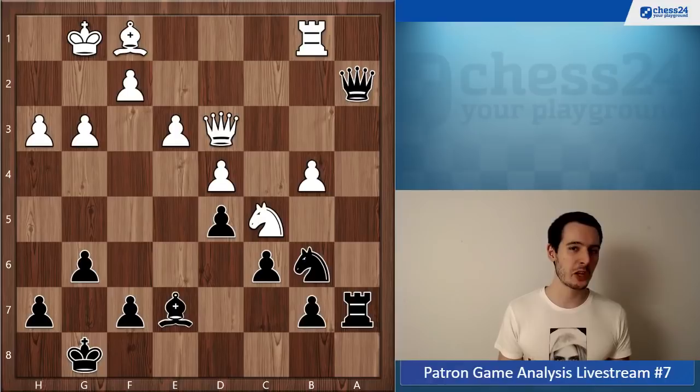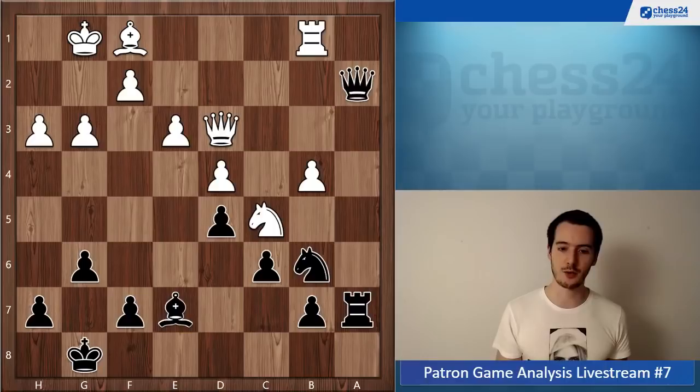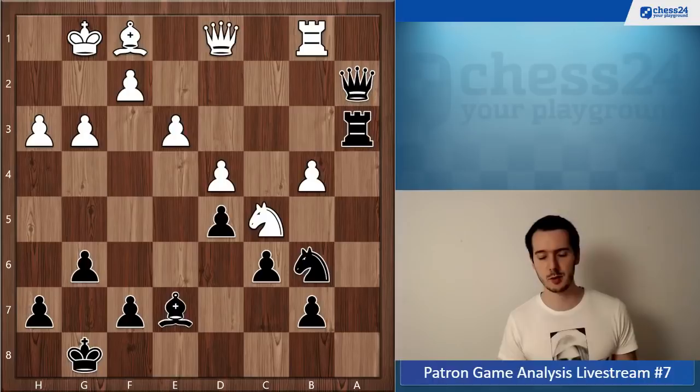Maybe you just didn't know this maneuver: play knight c4, play b5, which looks odd at first because you have this backward pawn on c6. But with the knight on c4, that's really no issue, because white will never be able to attack this pawn from c5 — with the knight on c4 you can never get rid of it. So b5 is possible, and the knight on c4 is very unpleasant for white.